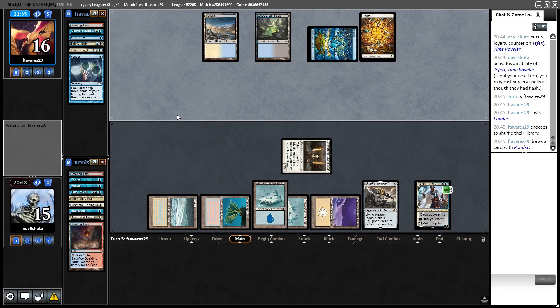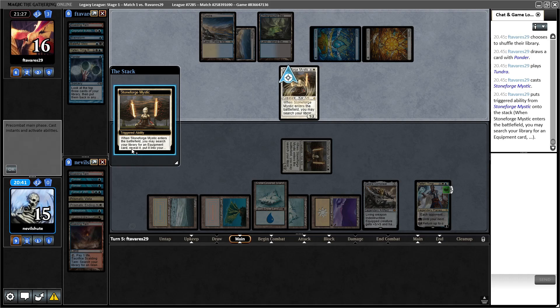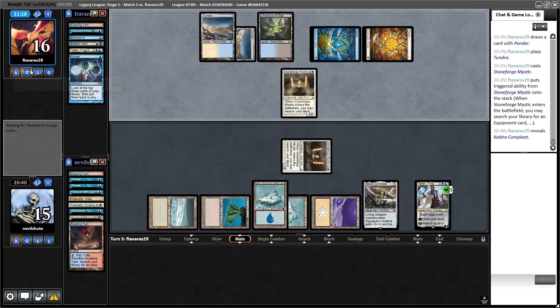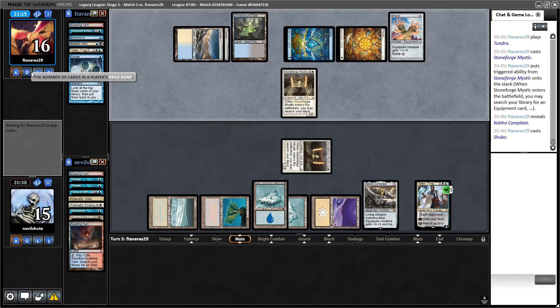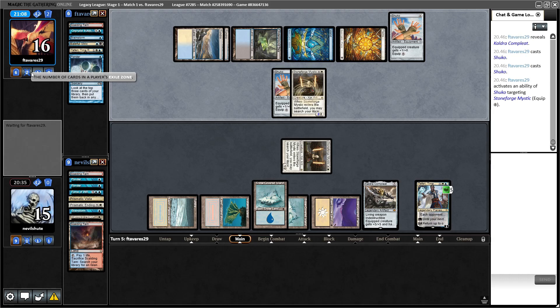I played Cephalid Breakfast for a while and really respect the power of the deck. Oh man, they chose to shuffle — and their own Stoneforge. Kinda hoping they don't have a Kaldra. Some lists weren't playing them for a while, but they do. Yikes — Shuko. Okay, so they have that. It's gonna be a big germ. I am going to need to find a piece of removal, but the good news is I have six of those.